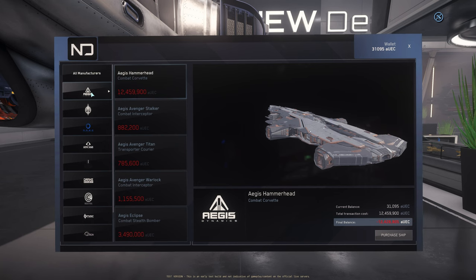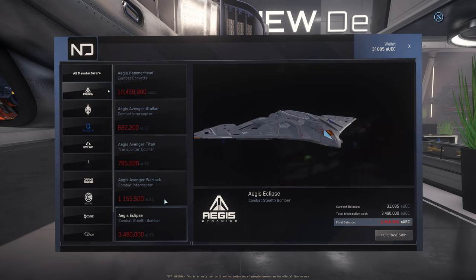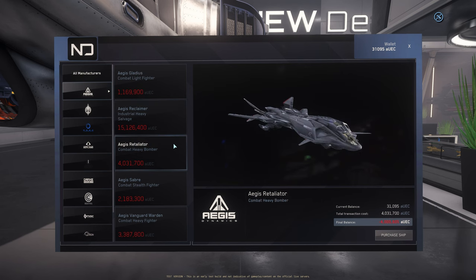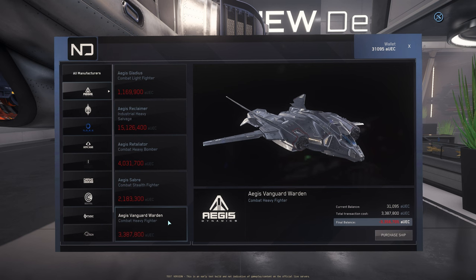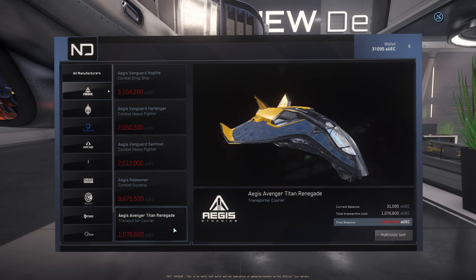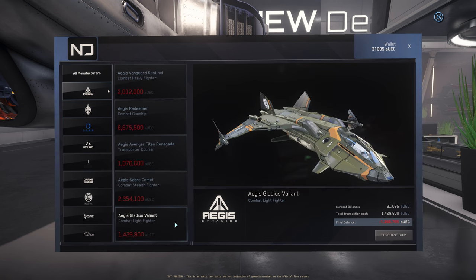Let's start with Aegis Dynamic: Aegis Hammerhead, Aegis Avenger Stalker, Aegis Avenger Titan, Aegis Avenger Warlock, Aegis Eclipse, Aegis Gladius, Aegis Reclaimer, Aegis Retaliator, Aegis Saber, Aegis Vanguard Warden, Aegis Vanguard Hoplite, Aegis Vanguard Harbinger, Aegis Vanguard Sentinel, Aegis Redeemer, Aegis Avenger Titan Renegade, Aegis Saber Comet, and Aegis Gladius Valiant.